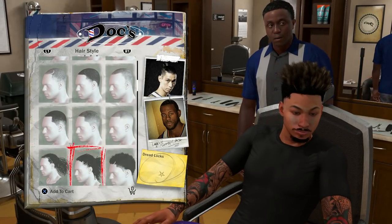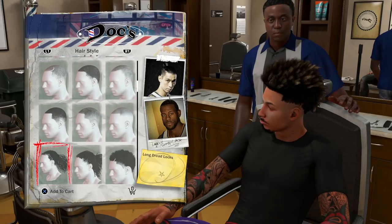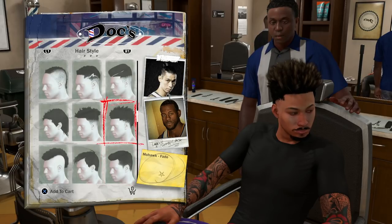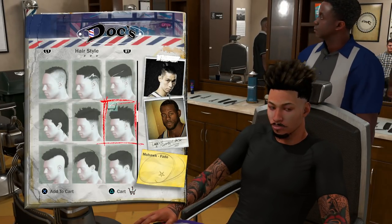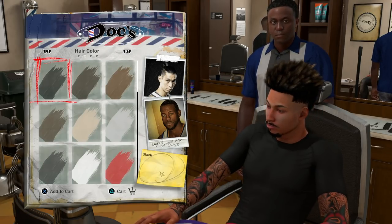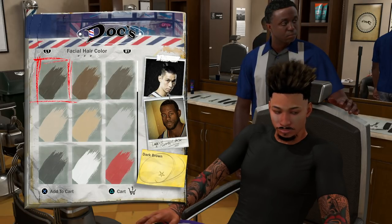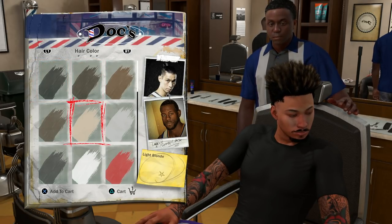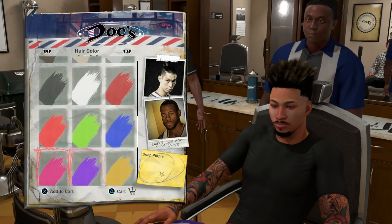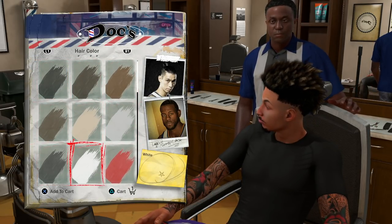All right, here we go. The hairstyle I got right now — all y'all had to do is find it. It's the mohawk fade. It's literally the mohawk fade. And all y'all had to do was press R1 to get over to the hair color. You can press R1 to get over to the facial hair and the facial hair color as well. This is the right hairstyle.